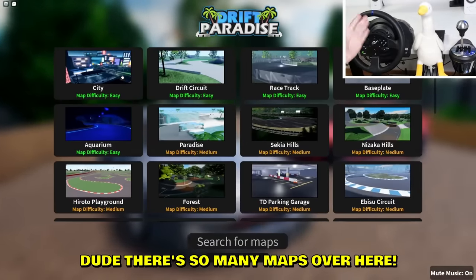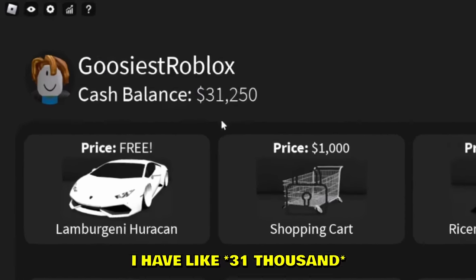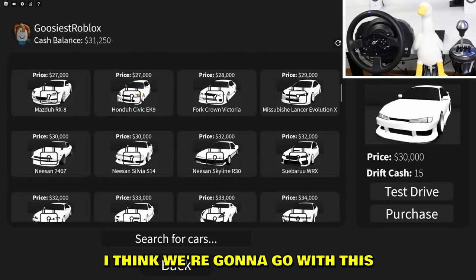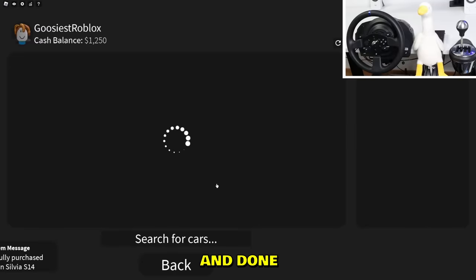I already like this server — there are so many maps. Let's try the Drift Circuit. There's a vehicle menu, so I can buy cars. I have like 21,000, we can basically get any car. We're gonna go with the Nissan Silvia S14. Are you sure you want to purchase it? Yes — done, now we own the car.